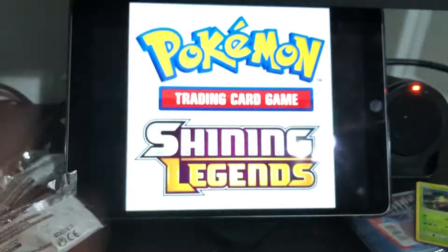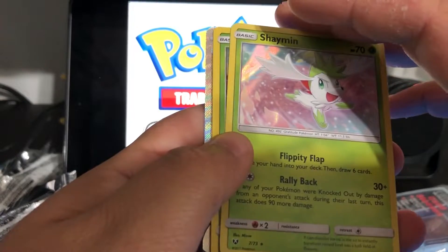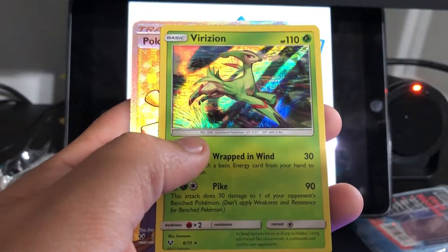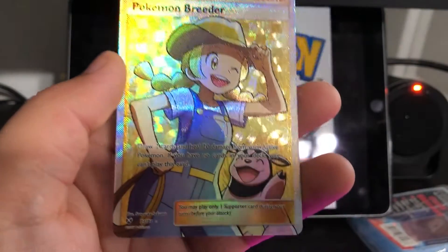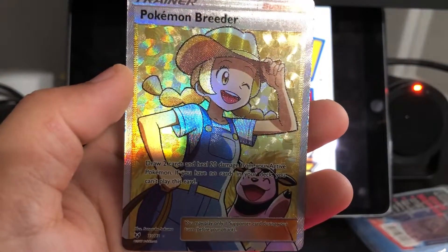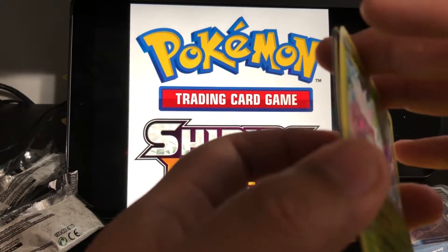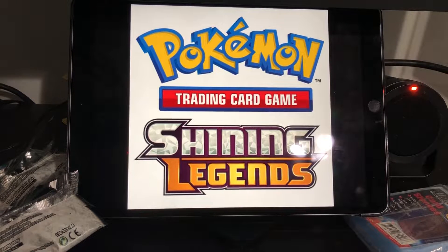That was our first Pokemon card opening — Shining Legends. Let me know if you think I should keep doing it, and let me know what your favorite pull was. Just to overview: we got the Shaymin holo, Virizion holo, and the Pokemon Breeder full art with the texture — that is a pretty awesome card. I'm doing at least one more opening video right after this. If you took any of the code cards, let me know what you got. Stay tuned here to Almost Random — this is literally becoming one of the most random channels on YouTube.